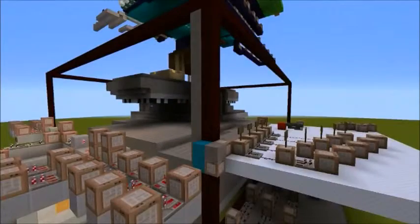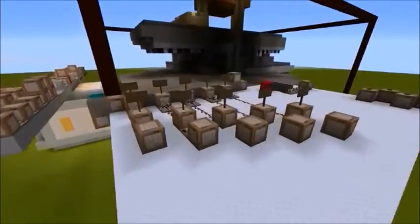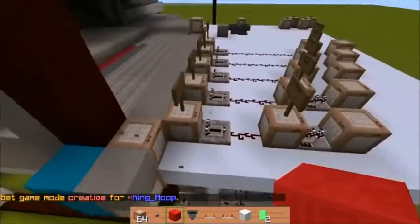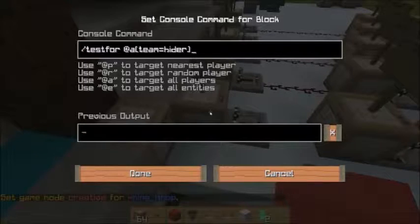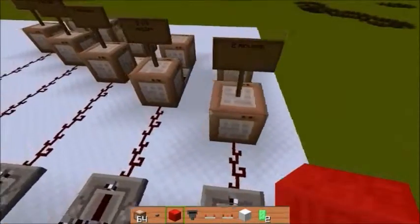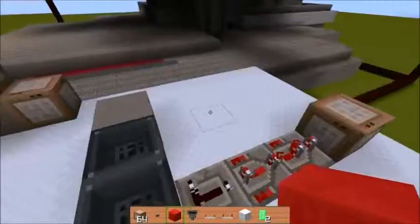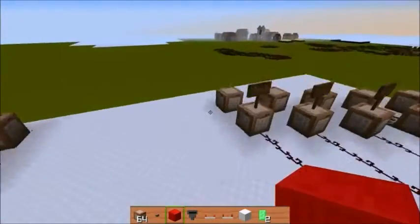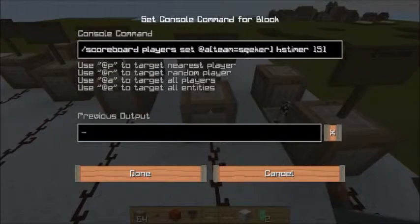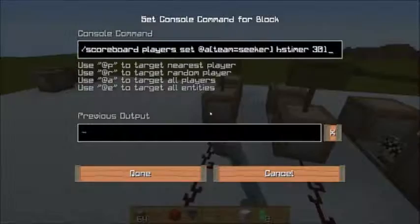I'm using it for a game on the server called hide and seek — it's still in alpha testing right now. I run a fill command that searches for players in Team Hider. If there's only one player and one seeker it gives them two minutes so the game isn't too long, and then it runs a stone command that turns certain blocks to stone. For two and a half minutes I give seekers 151 points, three minutes 181, four minutes 241, five minutes 301.